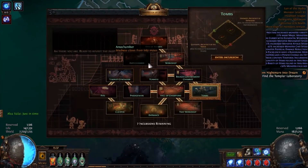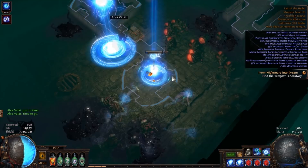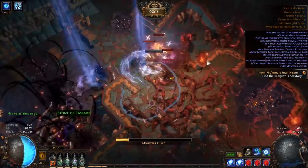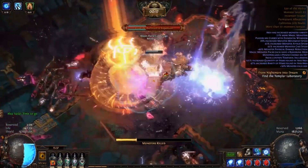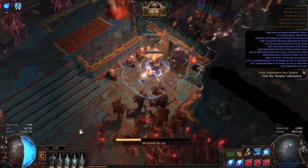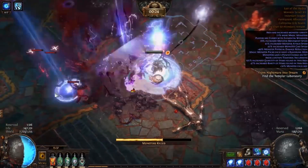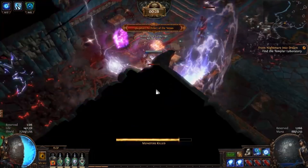So we'll get right into it. As you can see here in the background, Stormburst actually clears really well now. They buffed the damage by just an astronomical amount — I think the skill does like 350% more damage than it did previously. It clears really well. The AoE on it is really nice. In the clear footage here, my character is using Faster Projectiles to just shoot them out there faster, and the bursts blow up and just clear things really nicely.